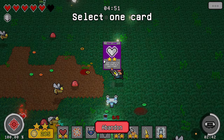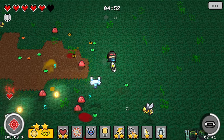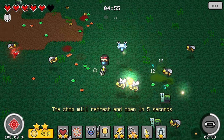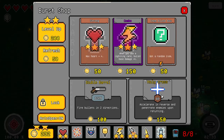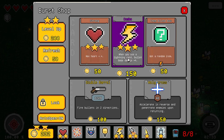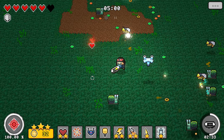We got a shield. Blood armor — convert three hearts to armor, keeping at least one heart. No, we abandoned that. If we had a lot of hearts lying around it would have been good, but... Holy cross — accelerate in reverse and penetrate enemies upon returning. So you shoot it behind you and when it comes back, it penetrates? Double barrel — bullets fly in two directions. Let's do a level up here.